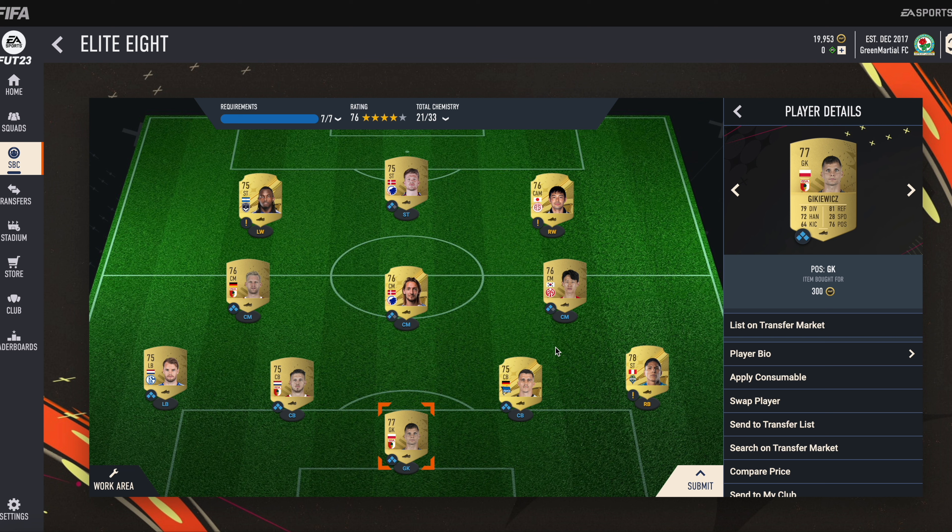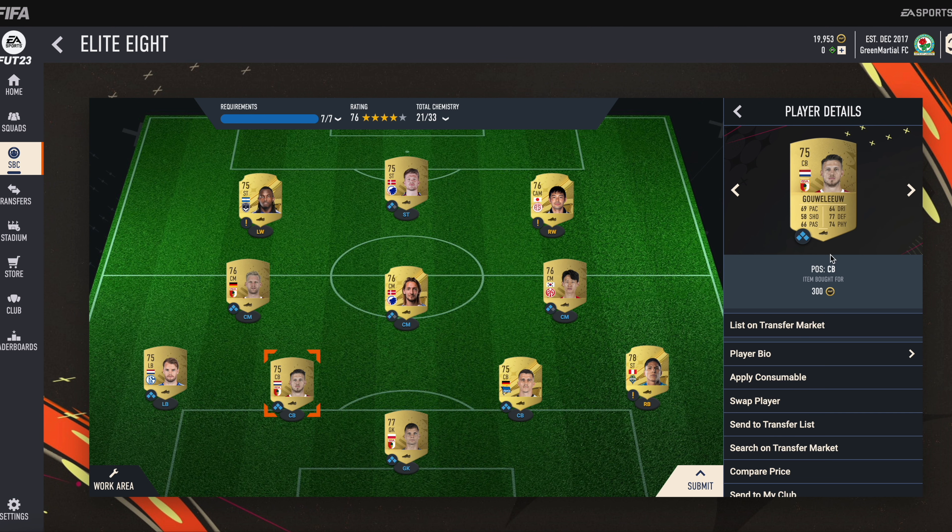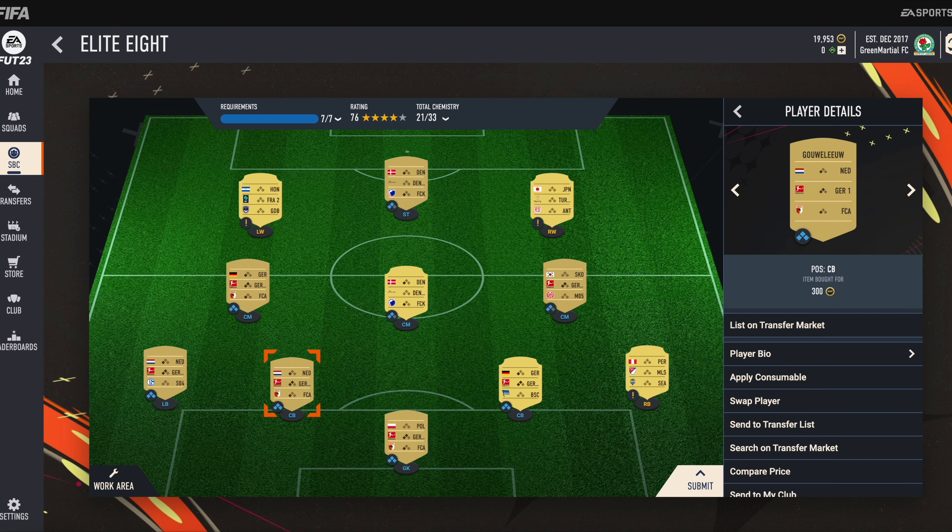We have our centre-back in the form of Kemp. He is from the German Bundesliga again and his club name is BSC. Then we have another CB — his name is Gauw-Valio. He also plays in the German Bundesliga and his club name is FC Augsburg.